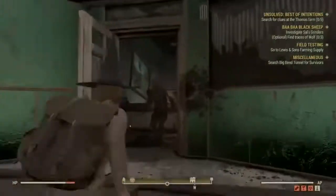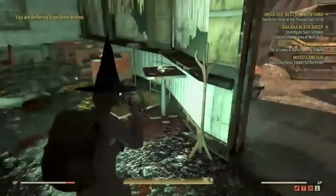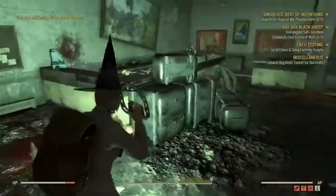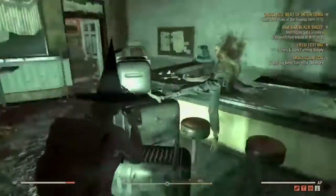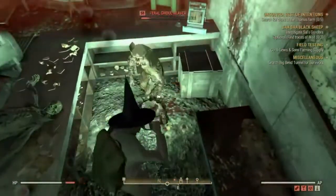So you're going to want to go in this room — this is where all the clues are located in this building right here to the right. There are a couple of ghouls in here, but you'll have no problem with them.